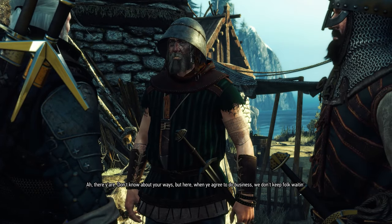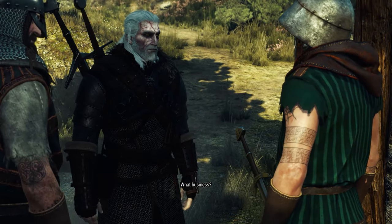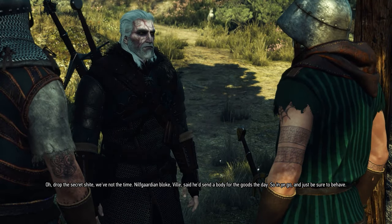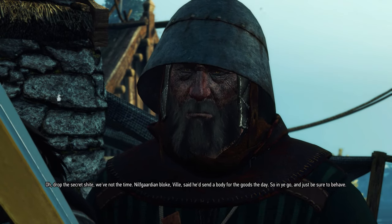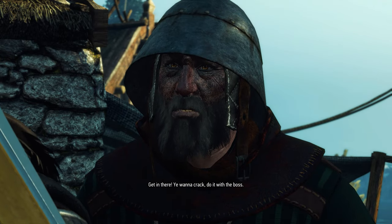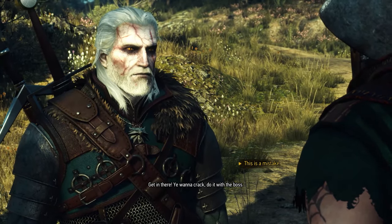At the entrance to the village you'll notice a yellow quest exclamation mark. As you approach, the two guards standing at the front gate mistake you for someone they're expecting. You can play along and pretend to be said person, but for the purposes of this guide you'll need to be truthful and let them know you're not who they think you are. This will eventually lead to combat.